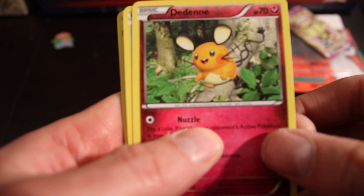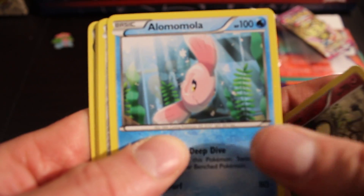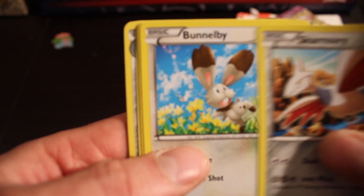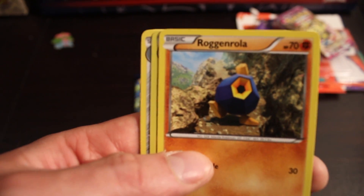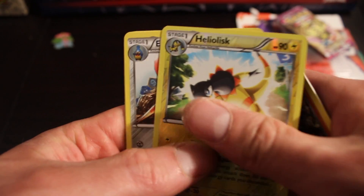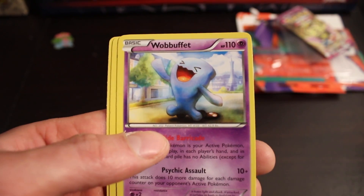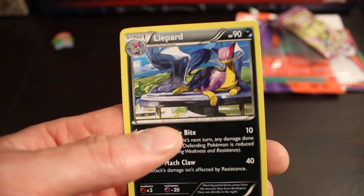And we see a Deadnade, an Alamoola, a Skimori, a Bunelby, a Ragnarola, a Helios Reverse Holo, an Escalivar, a Wobuffet, a Golbat, and a Leapert.